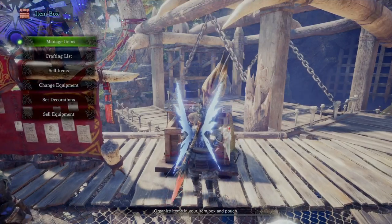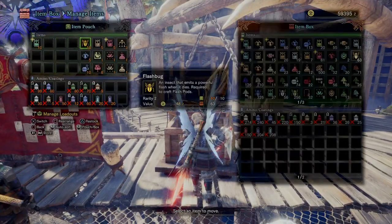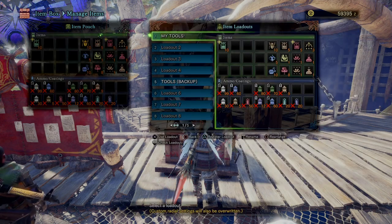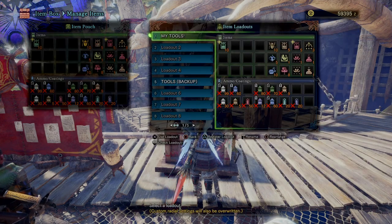The next thing you want to do is get the hang of using the item loadout system, and making sure that you have 10 flash bugs in addition to those 3 flash pods you're allowed to carry.